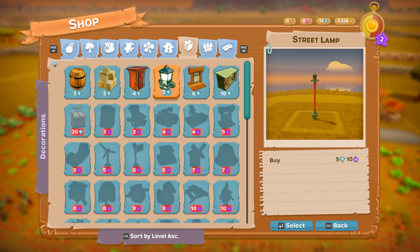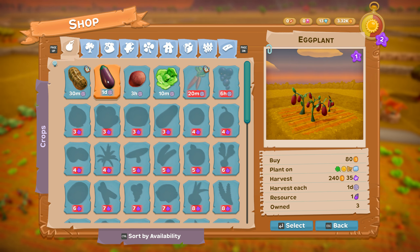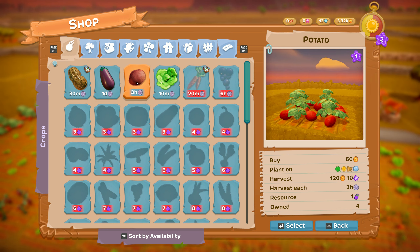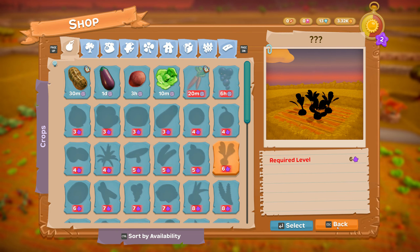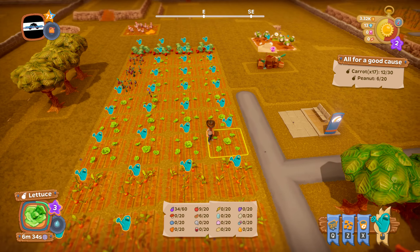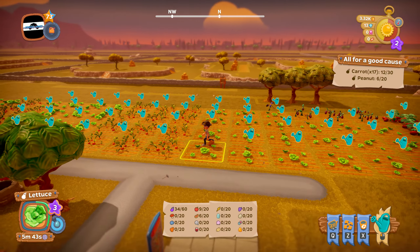Stay away from crops that take a very long time — like three hours or even one full day. Things that don't take so long to grow are the best to plant at the moment. The more you water them the faster they grow — I've cut one down to about 5 minutes, pretty much a minute.